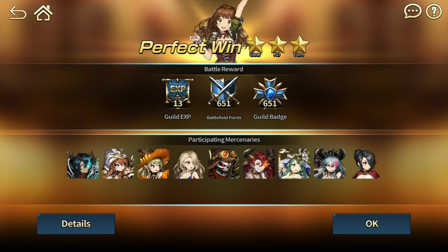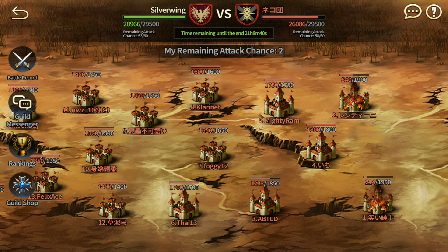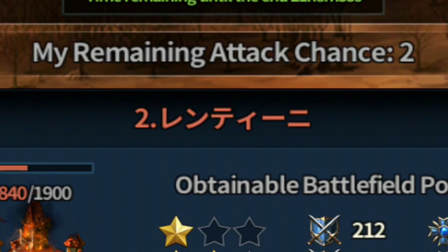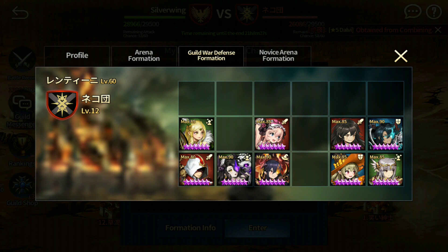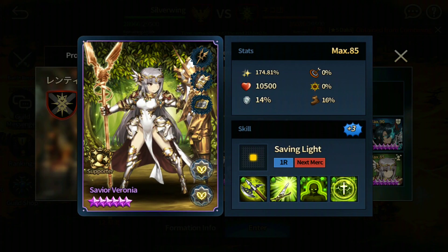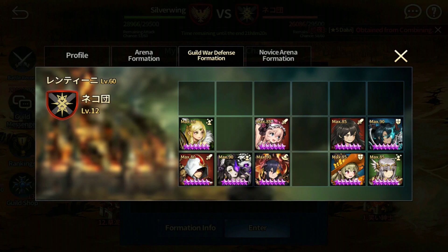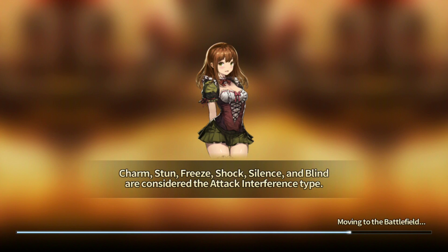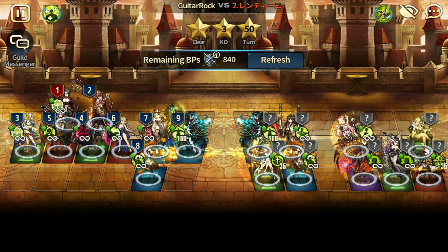Alright, moving on to the next opponent. I have no idea if this is Korean or Japanese, but most likely it's Japanese based on the characters. Okay, so this is what I'm seeing — there's a Belialf, it's a plus 3 Belialf. Plus 3 Veronia — I'm not scared of plus 3 Veronia usually. Mary is plus 10 though. So let's see if I can do this. This is not going to be easy, but I hope I have a strategy moving forward.